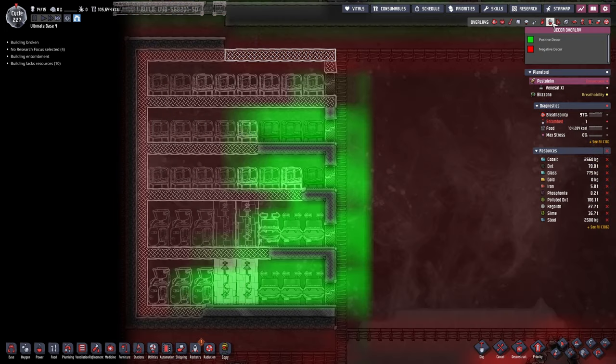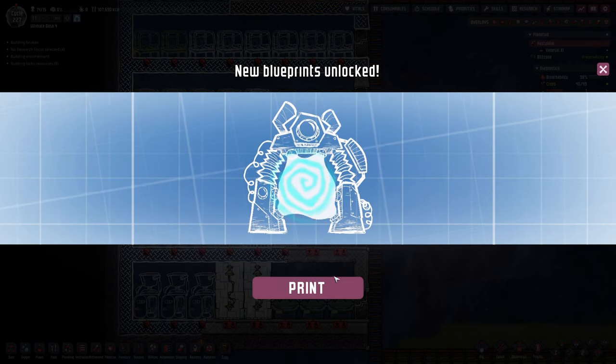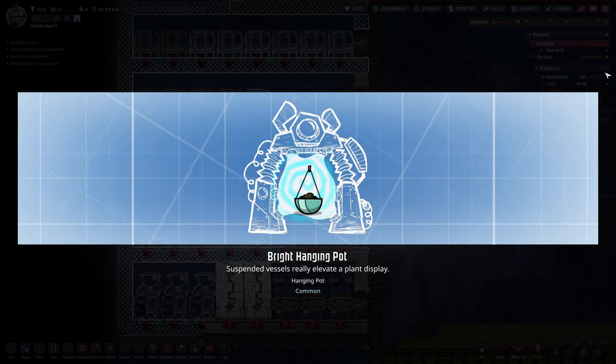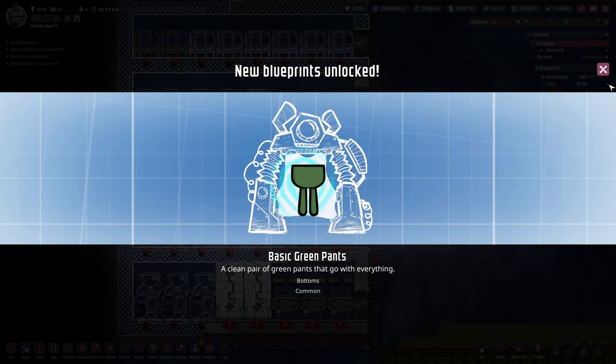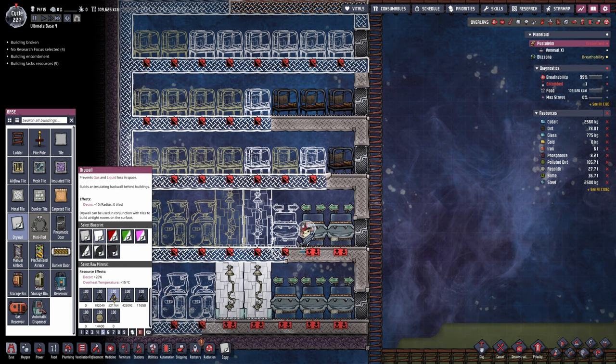We're actually making good progress here. If we check out the decor overlay, this is already pretty good — so there's not much we can do wrong. Let's also unlock some more blueprints here. What do we get? Maybe a nice drywall — no, just an Atmo suit. Bright hanging pot. And some basic green pants. Maybe next time. There are my drywall patterns so far — not anything I want for my bathrooms, so I guess I'm just gonna go with fresh white.